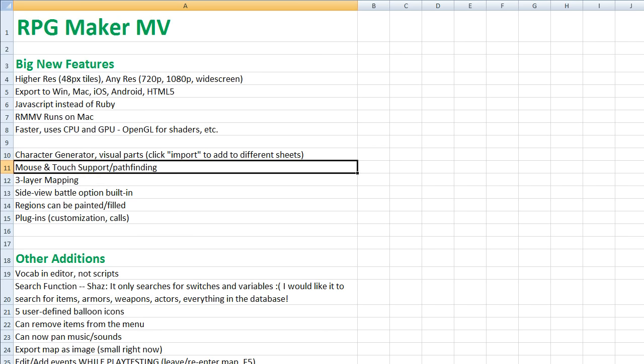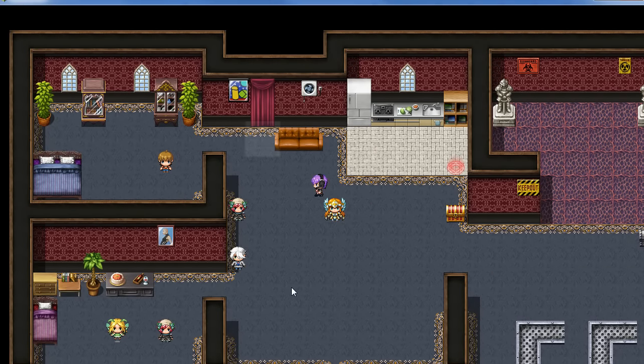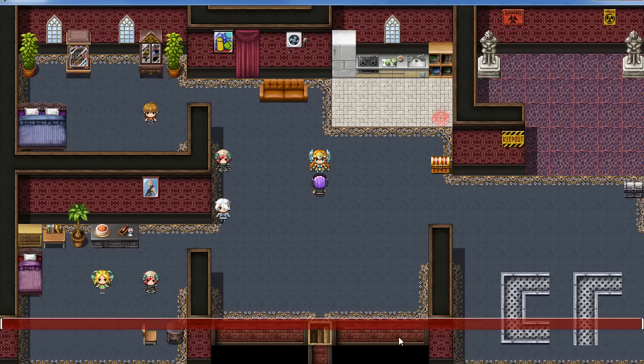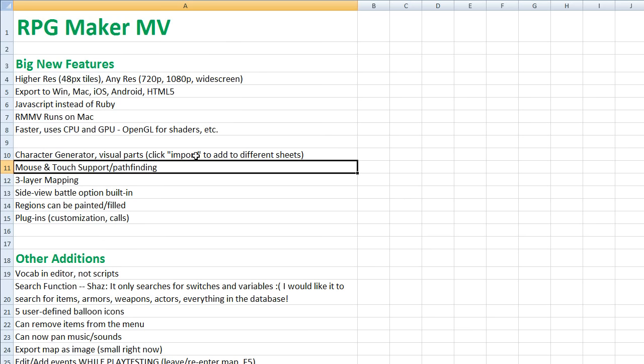Mouse and touch support — it has mouse support with pathfinding built in. I can click and the character will run over there, and I can talk to people. They had to do this because in order to put the game on iOS, you have to be able to touch the screen. Before in Ace you would need a separate script for pathfinding, but now it's built in, and people have written plugins to make pathfinding even faster.